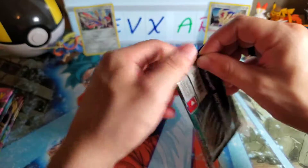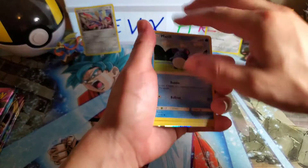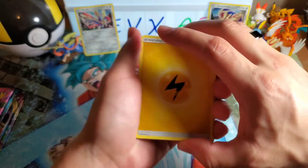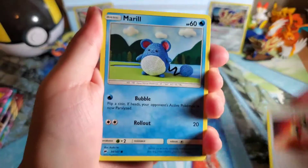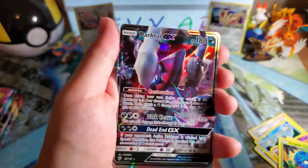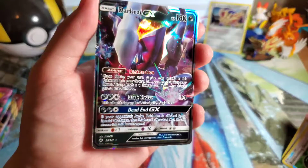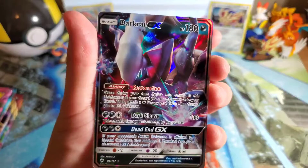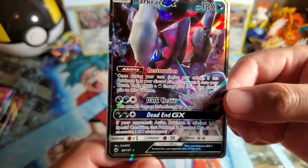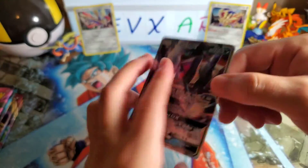Next pack for Burning Shadows. Let's see if we can up the luck here. Lightning energy this time. Lana, Tormenting Spray, Murkrow, Rhyhorn, Sandygast, Hoothoot, Tangela, Bodybuilding Dumbbells. And then — oh, Darkrai GX! This is interesting because this is actually a Pokémon in Shining Legends — that same artwork we got from the Shining Legends box. This one is just the regular version, and the card we have is the shiny promotional version of this. It looks a little tilted, but it's a pull!